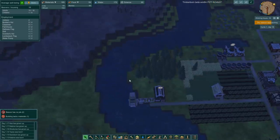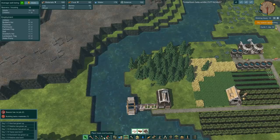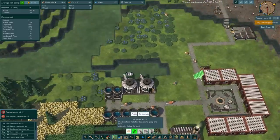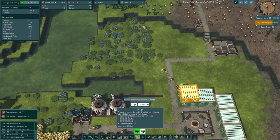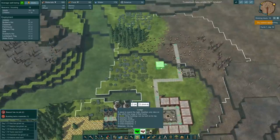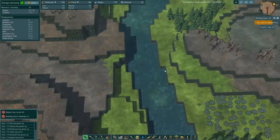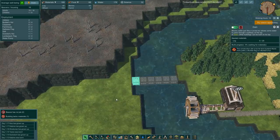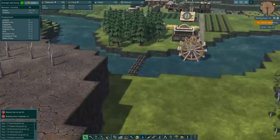Is it a good idea if I want to build a dam across here? I kind of just want to build a dam across there - I'm going to do it. I've got science: 102. Is there anything I really need? Stairs - I'm going to unlock that, just because it's nice to have stairs. And then I think I could build on top of the houses. If I build a builder over here, we're going to build a builder. I'm going to name it Bob - Bob the Builder.